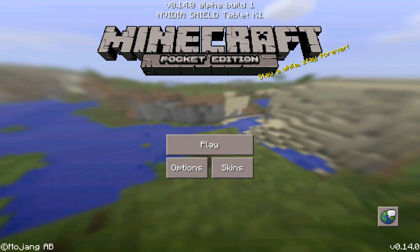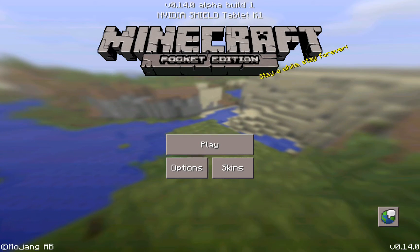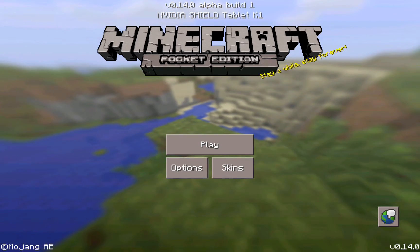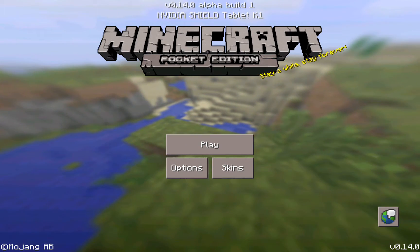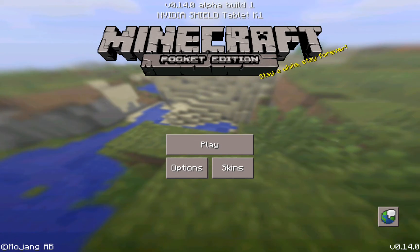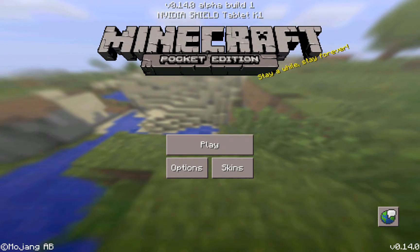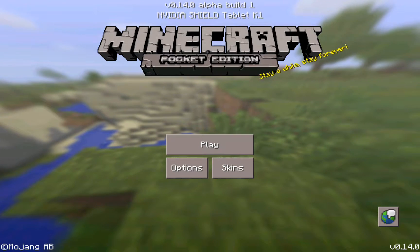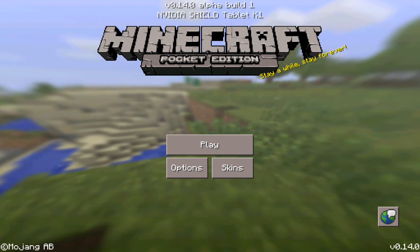Hello everybody! Welcome back to another Minecraft video. Today I'm very excited to show you this. The first snapshot — or beta build, or alpha build, whatever you want to call it — came out for Minecraft Pocket Edition today, version 0.14.0. If you don't know what a beta build is, it's where you can basically just test the update before it comes out. I'll leave a link in the description.